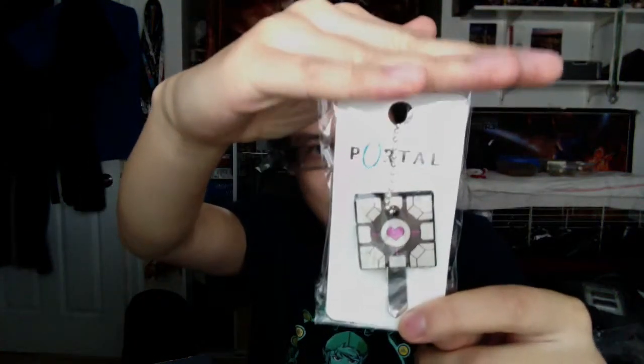Next up, we just got a nice little Portal item — we got a little Companion Cube. It's one of those little keychain things that you put on your keys. I like that. I actually had a little ninja shuriken for my keys, but it broke, so I can use this now and it can be my friend.